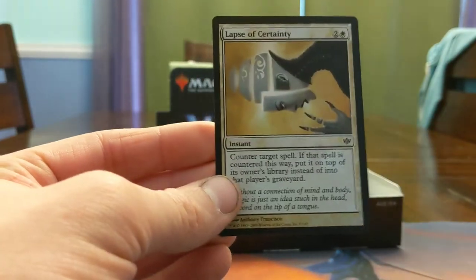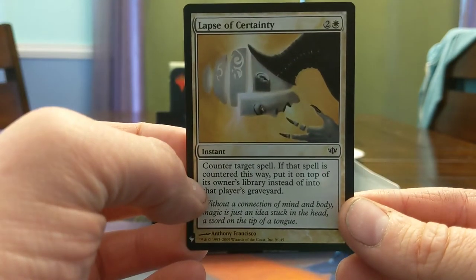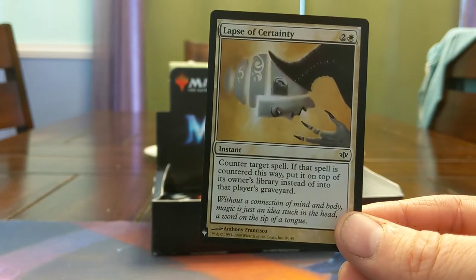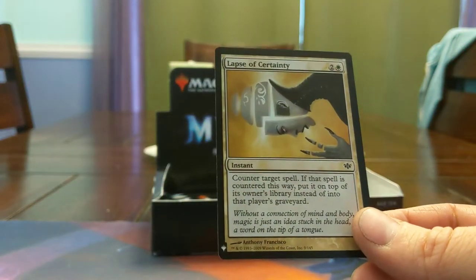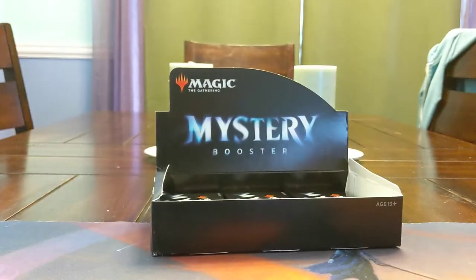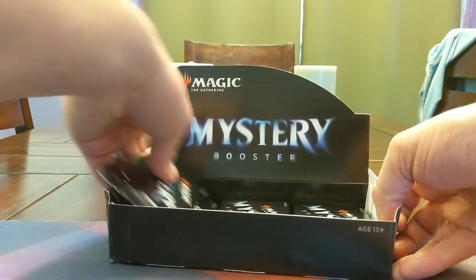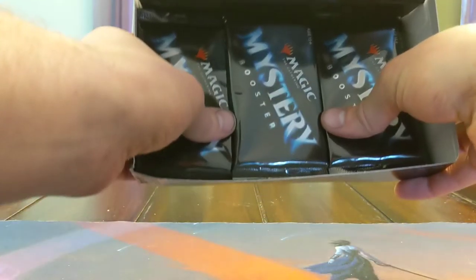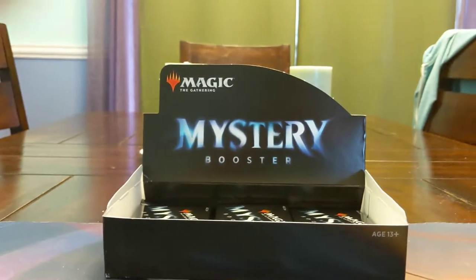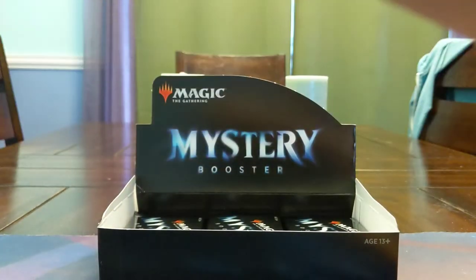And then Foil Lapse of Certainty — the white counterspell that some people know about. Counter target spell; if it's countered this way, it goes on top of their library. Would you believe we're halfway through this box? I'm going to check my battery — 10%, it's actually going up, so that's good. Means we're not going to get cut off here, provided my phone doesn't shut down from being overheated.